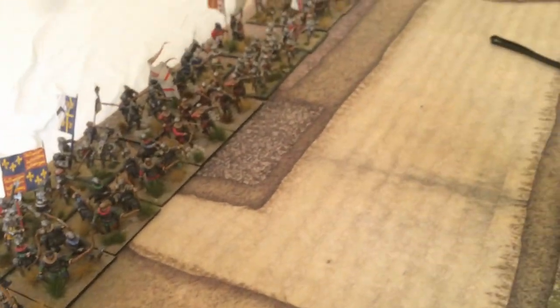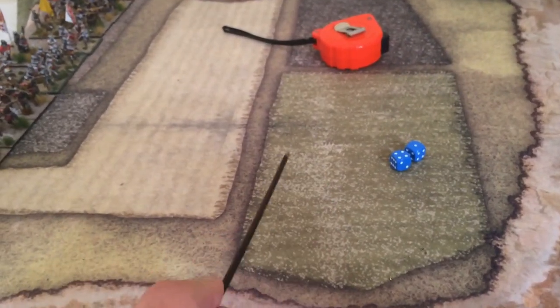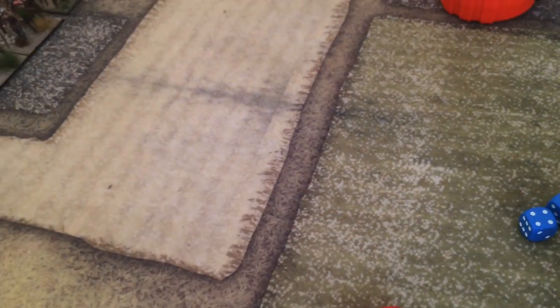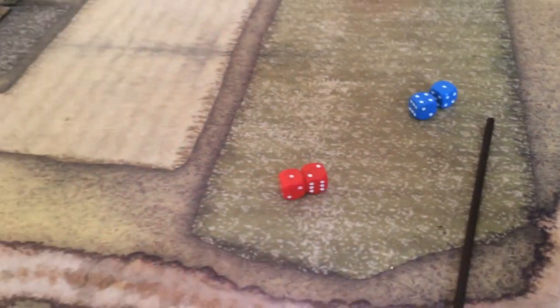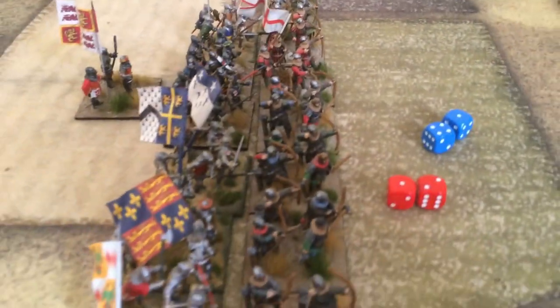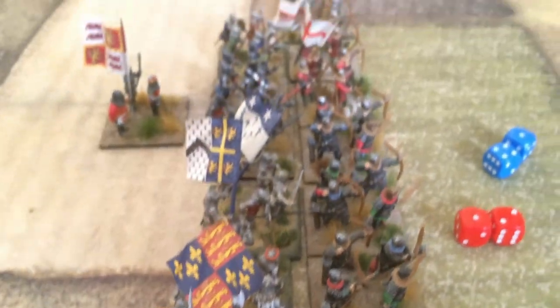I want the English unit to move twice — there's no shooting, it's not closer than 18 inches. We want to come around and create a line of battle against the Scots. Talbot has quality eight so with a roll of three he could have moved three times, but I asked for two. The foot knights and men-at-arms are going to be directly in front of the French. I like how the units look — two bases deep makes a really beautiful, realistic line of battle.